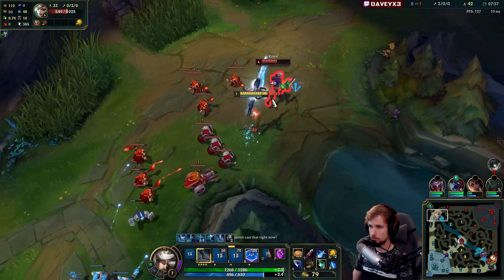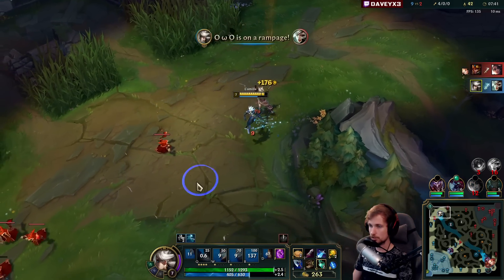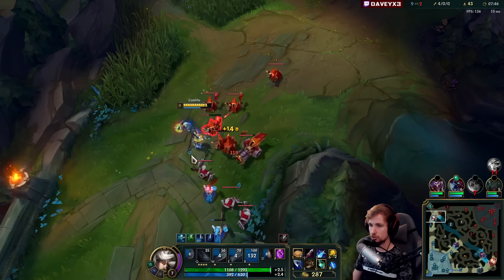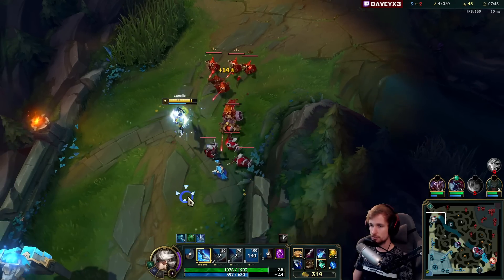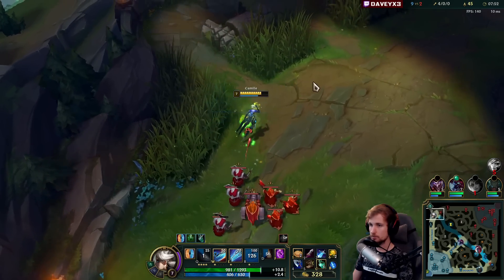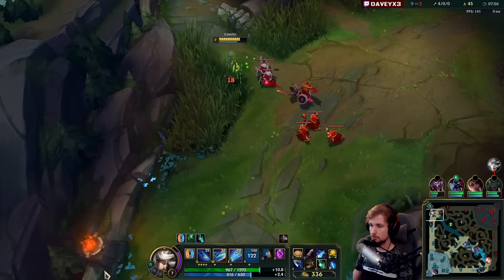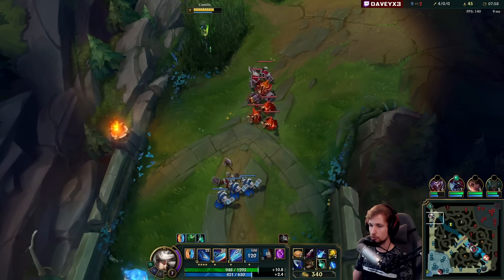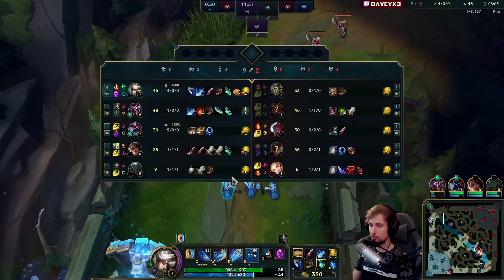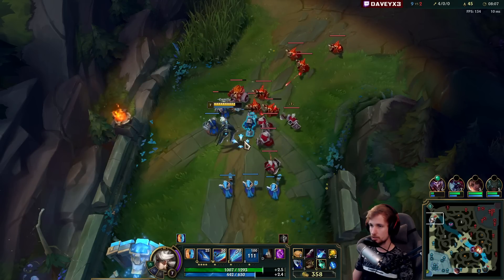Lock her down, press R - there you go! Now I still have the wave pushing my direction, but I will start shoving now. I'm going to start pressuring Riven here for some plates. I'll just drag the wave in the lane first, but I will start shoving as soon as this wave thins out enough and then immediately start pushing down the lane.